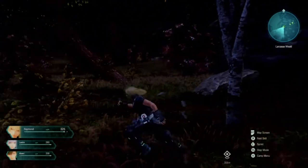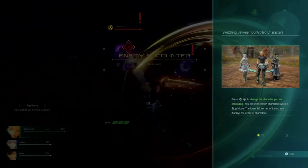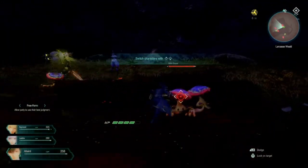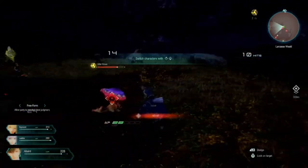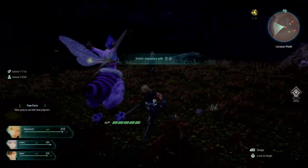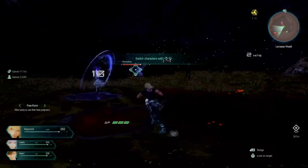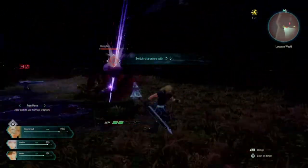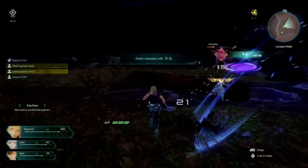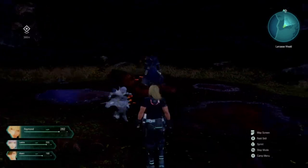We'll double check for chest locations in a second. You can also change your character by using up and down on the D-pad. The Phanonidoo is a little bit hard to get behind, but when you do get behind the enemy generally you can do massive damage. It also limits your chance of getting hit.